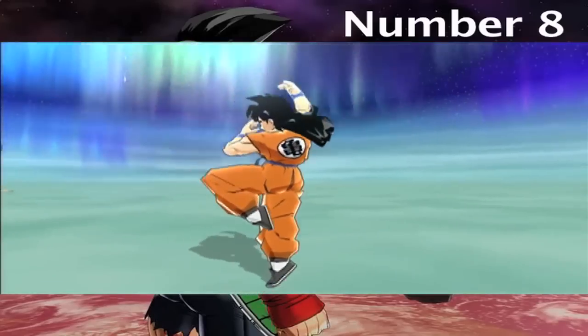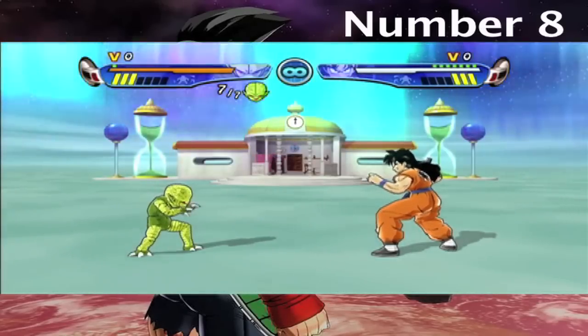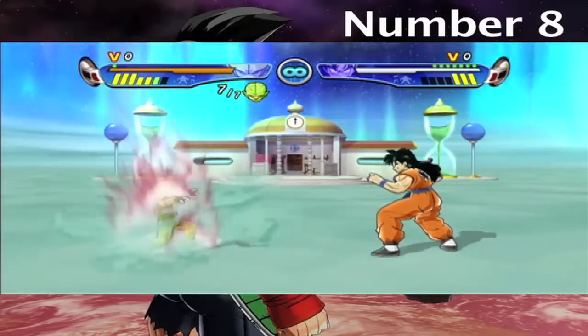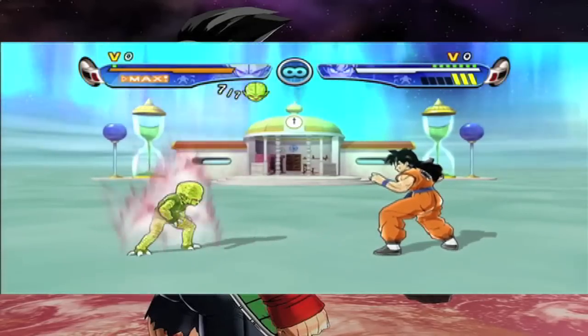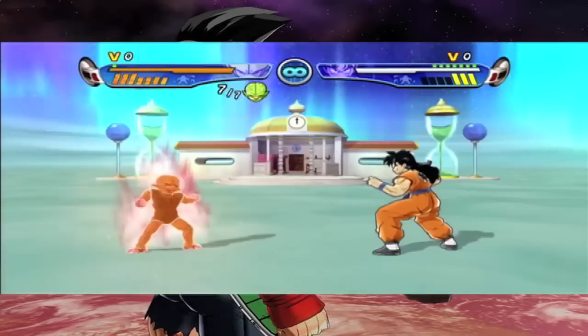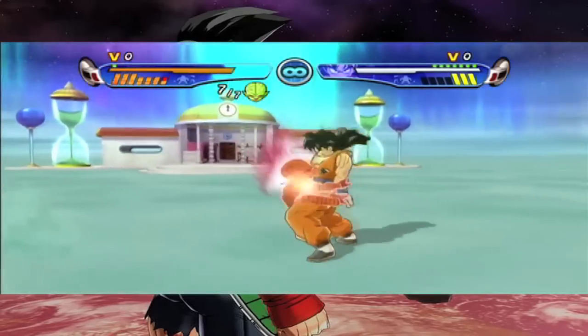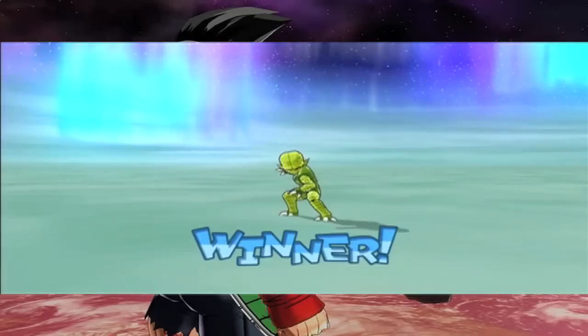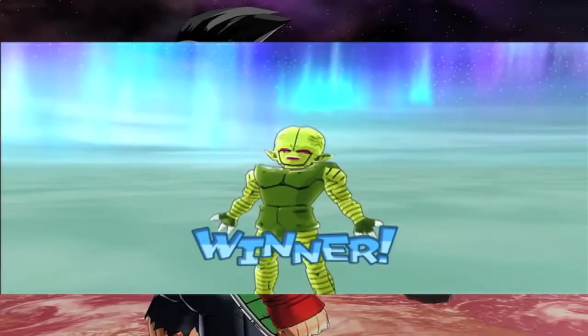Number 8: In Budokai 3, if you choose the Saibamen against Yamcha and use self-destruct, you will kill Yamcha no matter how many life bars he has. His body lies down the exact same way as he did when he was killed by the Saibamen in the series. This does not work with anyone else, not even Mr. Satan.